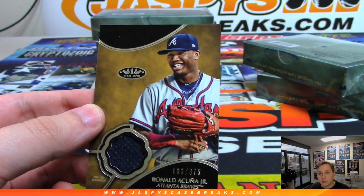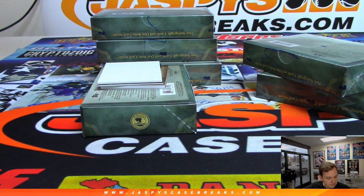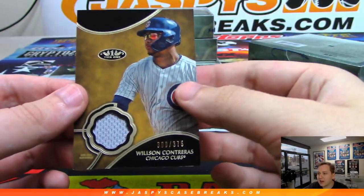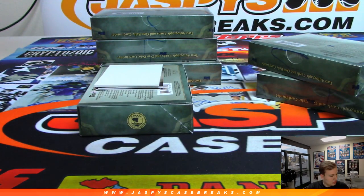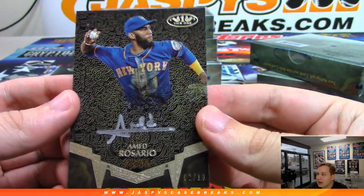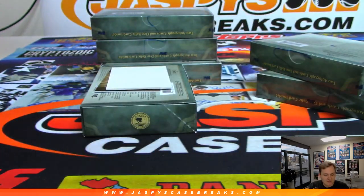Alright, the first one up in this Tier 1 break number 6 is for the Braves — that is John, gets the Acuna to 375. There's Wilson Contreras to 375, Cubs — that's Michael H. We got Ahmed Rosario silver ink auto, 2 out of 10, for the Mets — that's Michael Hobbs. Nice silver ink one, I like that background there. Looks like a painting in the museum, very cool.